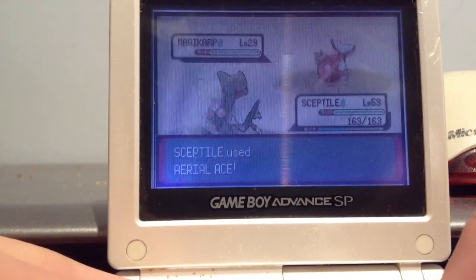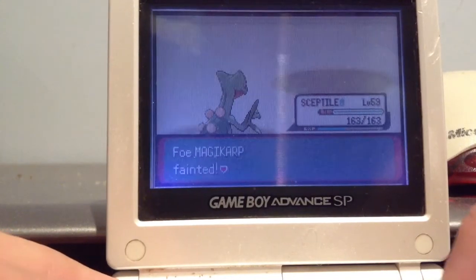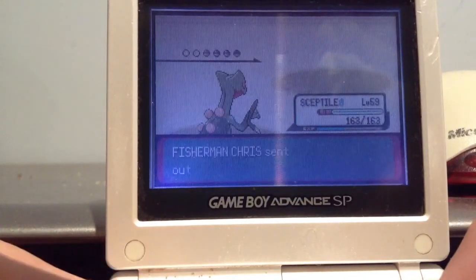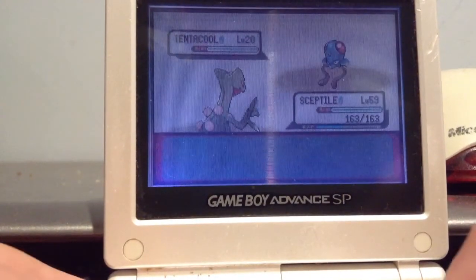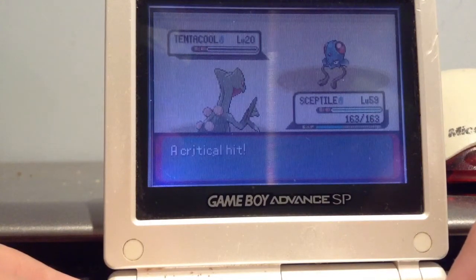If you want to know where it is precisely, if you're not quite sure what the other people are telling you, just battle this guy and he will make you battle a Feebass. Just waiting for it to come out. Level 20, seriously. Could have done better. Bye-bye.